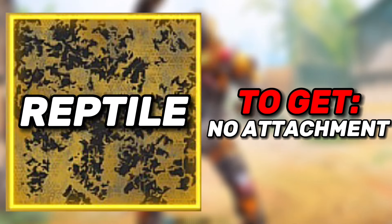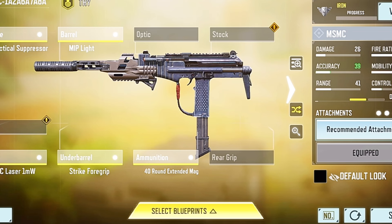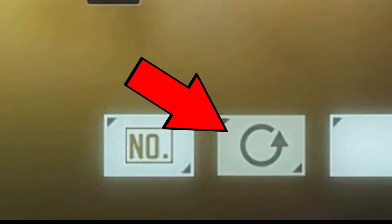Next is the reptile camo, which requires you to kill enemies with no attachments equipped. To clear your attachments much faster, click the button on the right side.